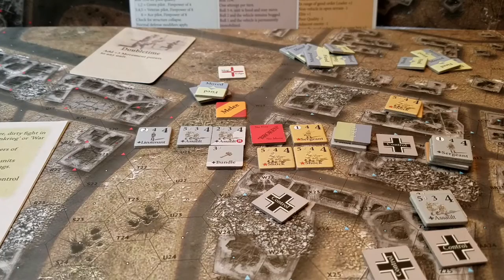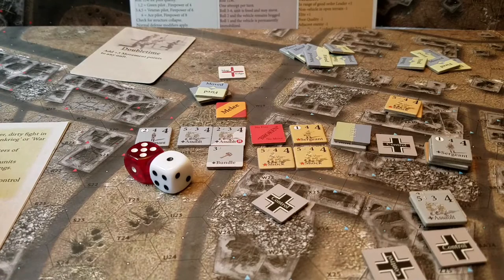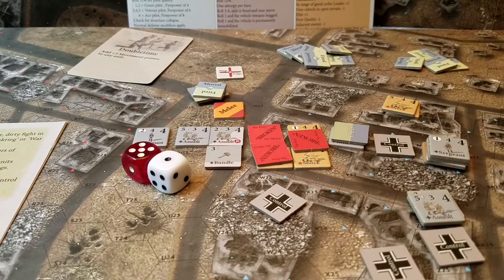Plus 4 attack. I roll a 6 plus 1 — I'm not going to add another 1 for the leader in case that's a double count, so I'll leave it as a 6. That's a break result on all the units, so I put broken markers down for all of them.